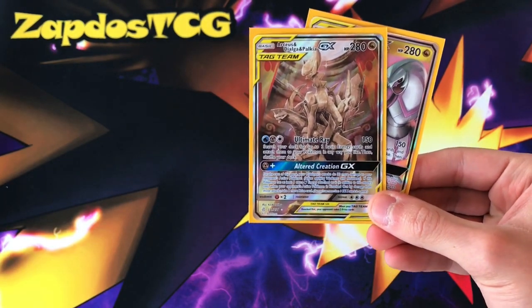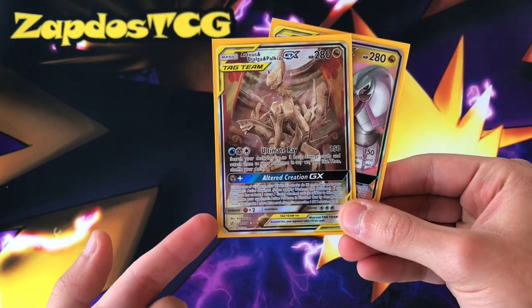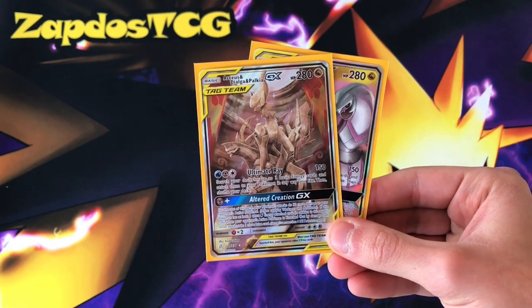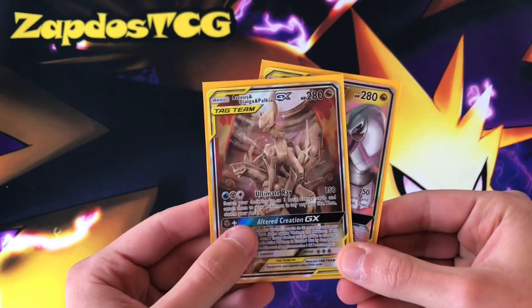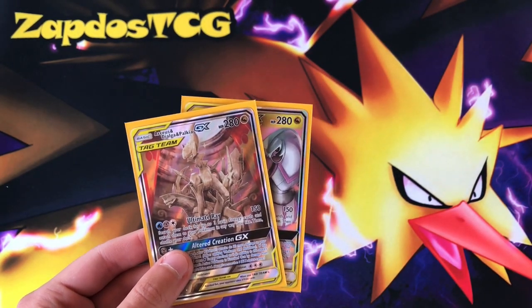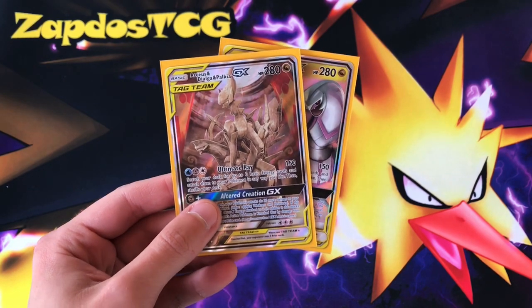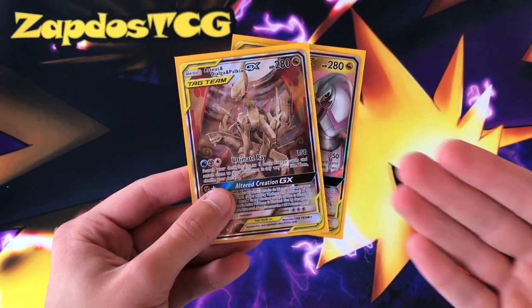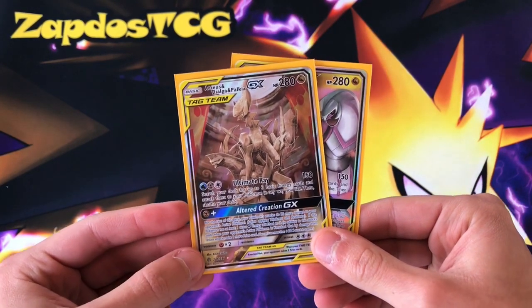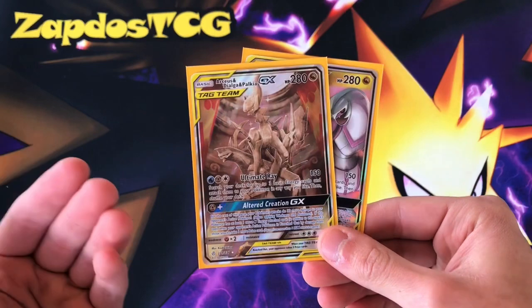We're gonna go over each card and what better way to start things off than with Arceus, Dialga and Palkia GX — ADP. This is still such a broken card thanks to Altered Creation GX. We are able to make sure that we take additional prize cards while also dishing out more damage. The perfect partner is of course Zacian, because it already has a high base damage.